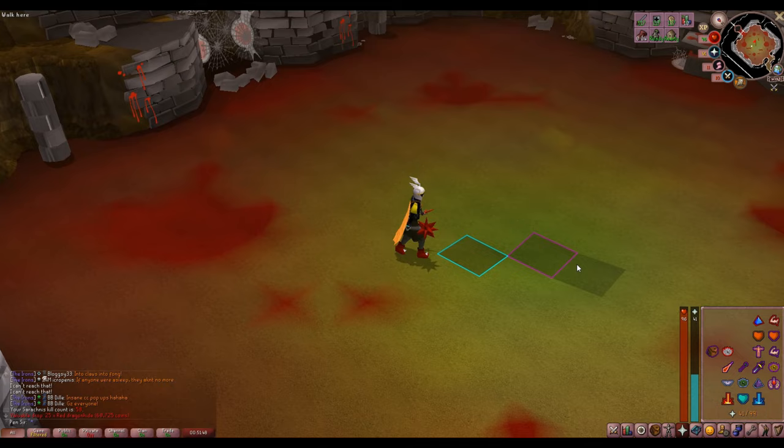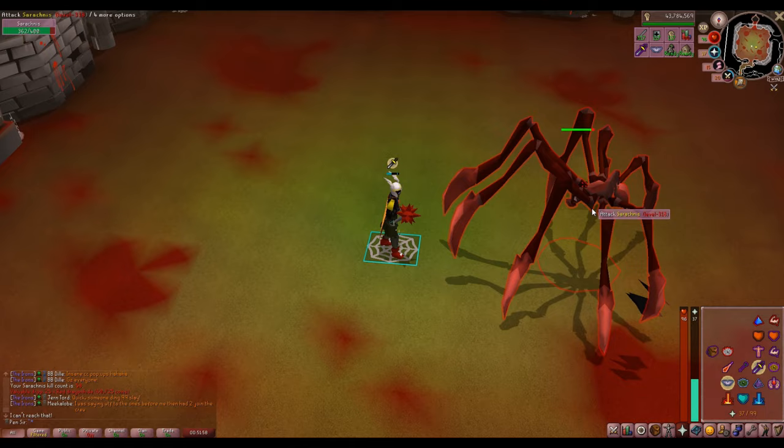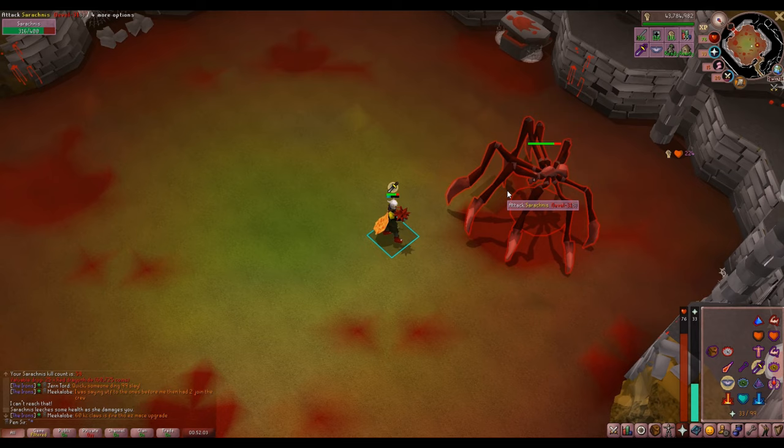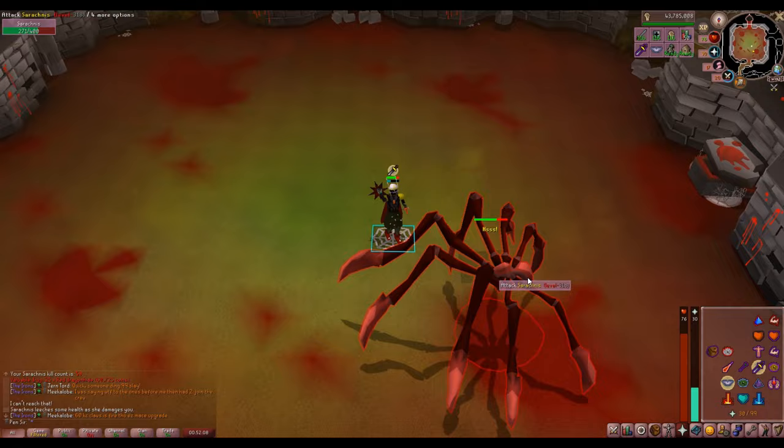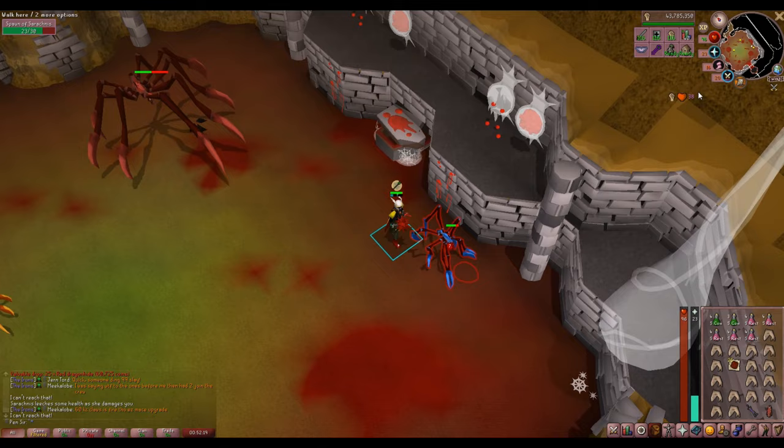While fighting her, you will want to pray Melee and Piety. You're going to switch to Range when she's not next to you — this usually happens right after she locks you in the webs. While you're locked in the webs, this is the best time to eat because you can't attack her. Once she summons her little spiders, I recommend just killing the blue one because that's going to hit you with Magic attacks, and leave the orange ones — they will melee you, and most of the time you're praying Melee against her anyway, so they're not a big hassle.